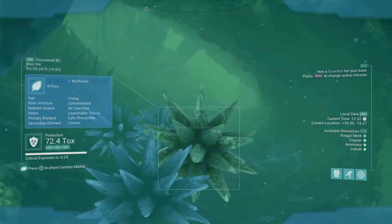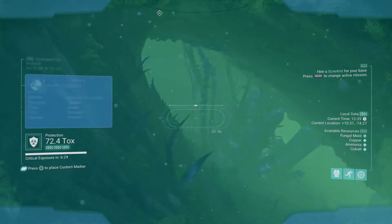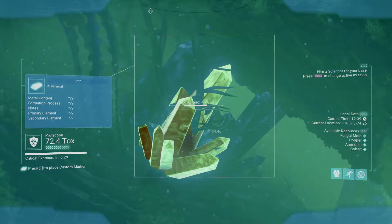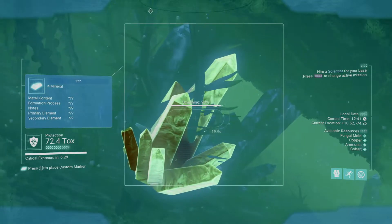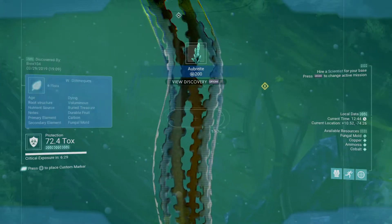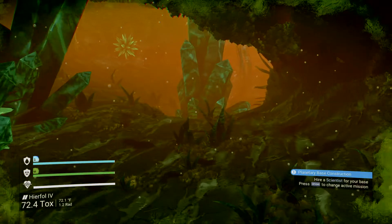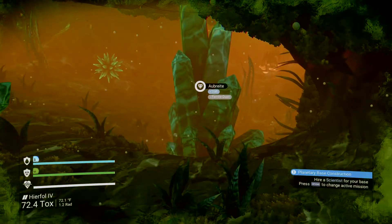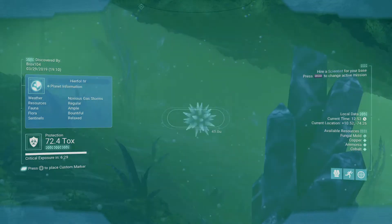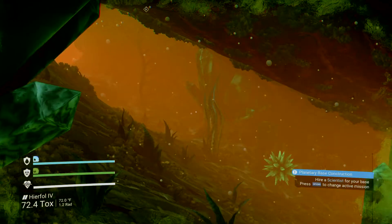In No Man's Sky, caves are where you will find rare items. Here's a certain type of crystal I haven't scanned yet — there we go. 200 units. It's pretty interesting because sometimes you can scan something and they'll give you 20,000 or 40,000 units. I've gotten quite a bit of units just by scanning something.